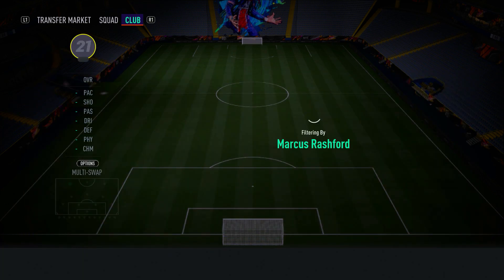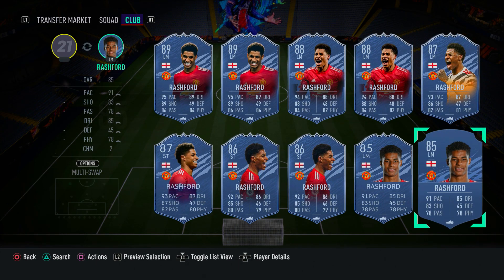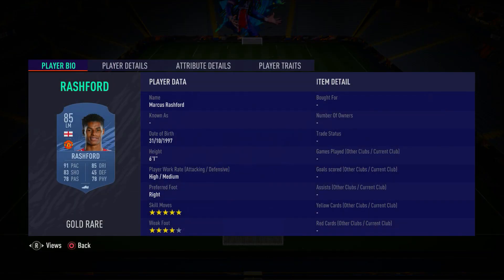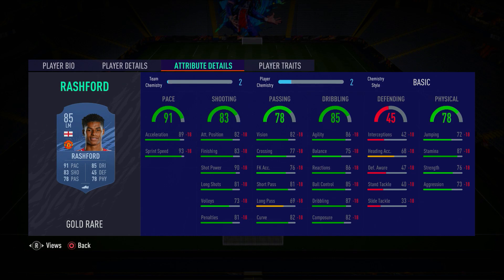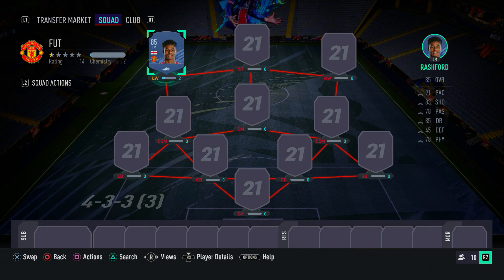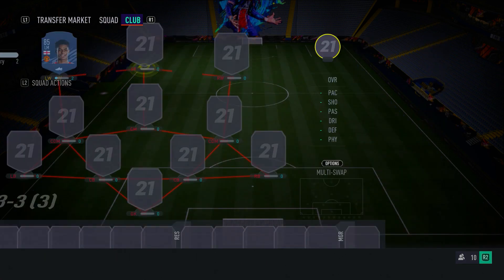Marcus Rashford is a fantastic card. He's got five-star skill moves, ridiculous dribbling, and he is so pacey — 93 sprint speed, 89 acceleration, 90 shot power, and 83 finishing. In-game, his finishing feels so much better; he's really clinical in and around the box on either foot. He can score on either foot, his dribbling is fantastic, and we all know Marcus Rashford is a very overpowered card. Make sure you guys go ahead and pick him up — he will do you a fantastic job.